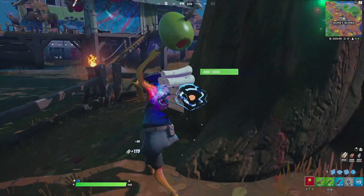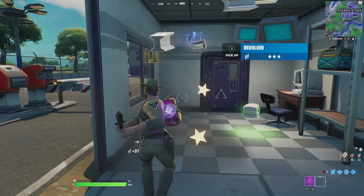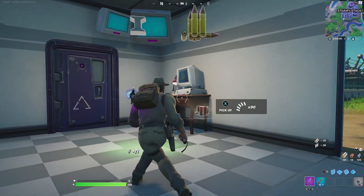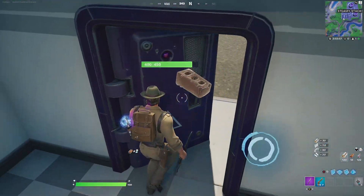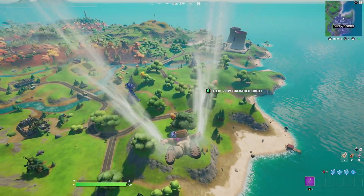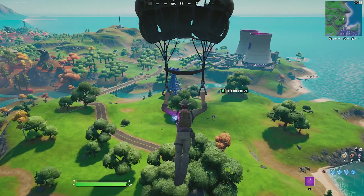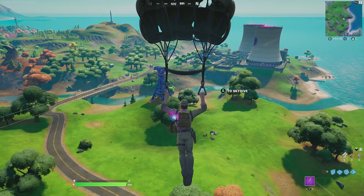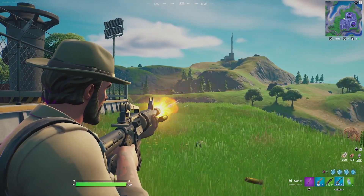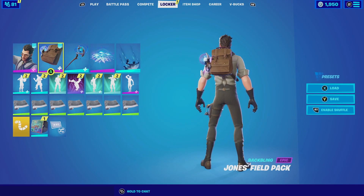For our first combination with the Jones' Field Pack, I'm gonna be pairing it up with Chief Hopper. He did come from another dimension, so having him with this back bling just made sense. It also matches perfectly with the camo design. For the harvesting tool we're going with the Combat Knife — a very universal harvesting tool, but it matches really well because of the leather. For the contrail we're going with the Spectral Essence, a very simplistic contrail that fits perfectly with Chief Hopper. For the glider we're going with the Salvage Chute — a normal military parachute that fits perfectly with him. For the wrap we're going with the Call Sign Falcon, which has this brownish camo design that fits perfectly with the whole combination.